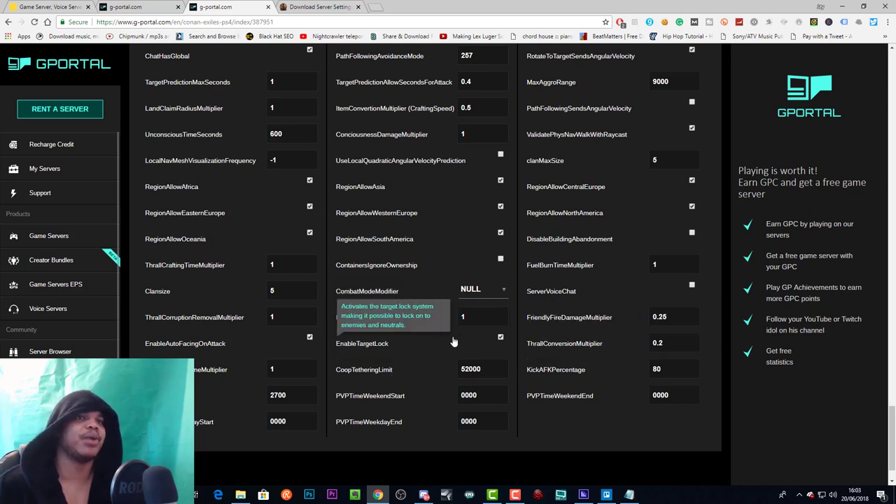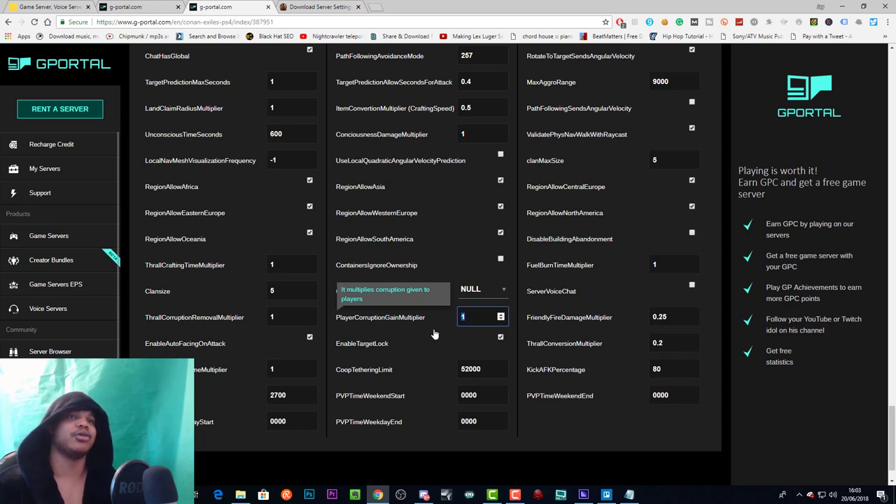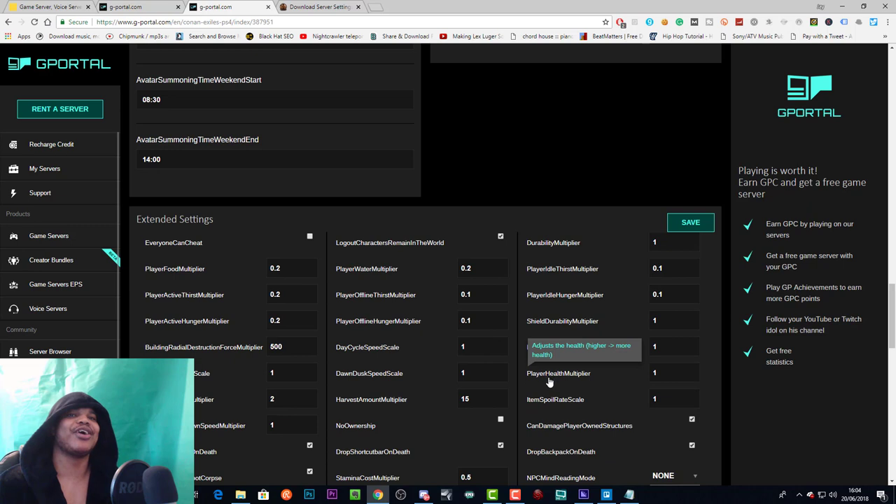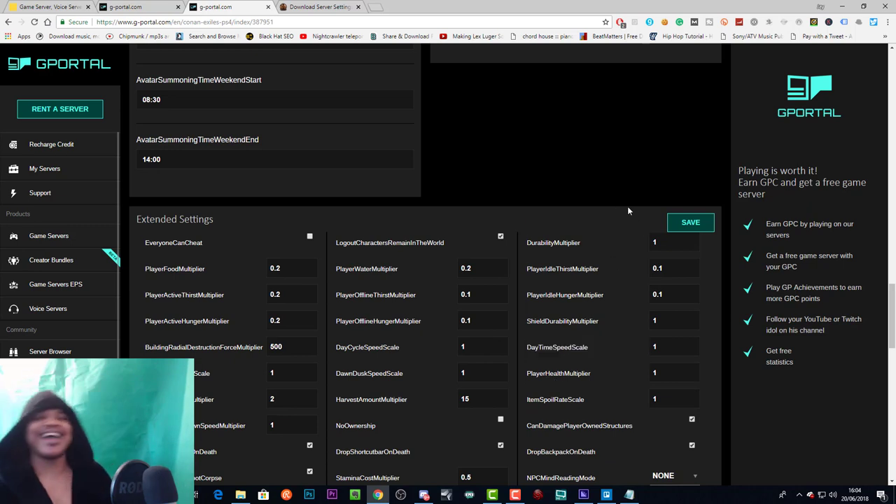Crafted mode modifier — I haven't changed that and I don't know exactly what it does. Player corruption gain multiplier multiplies the amount of corruption you get in a corrupted area — lower number means less corruption, higher means more. Enable target lock gives you the ability to lock onto targets — you probably want this on if you want people to use the combat system. Co-op tethering limit doesn't really matter on a dedicated server, so don't worry about that.